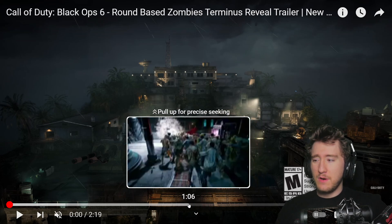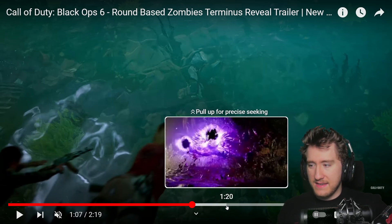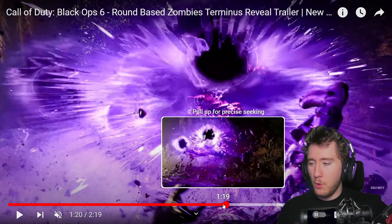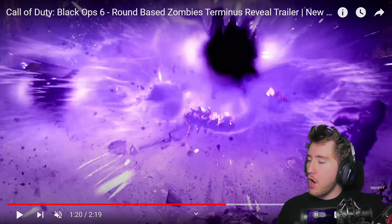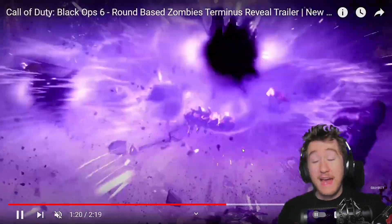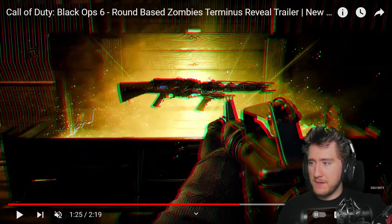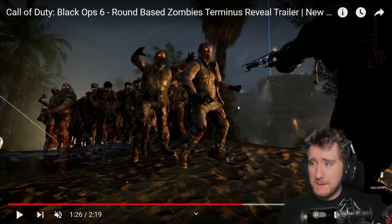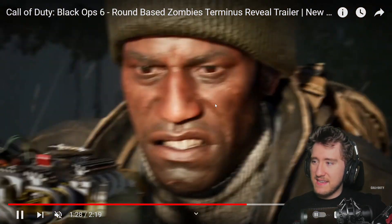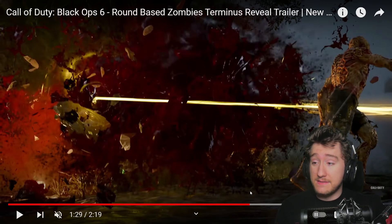That was pretty cool. So we have some underwater mechanics, similar to Zetsubo no Shima. This looks like some sort of black hole ability — I'm not sure what this is. It kind of reminds me of the Kazimir device, but he's shooting it. Is it an ammo mod? Is this like a Dark Aether ammo mod? That'd be pretty cool. Monkey bomb. And let's check out this new Wonder Weapon. In appearance it sort of looks like an upgraded version of the Ray K from Firebase Z, but it's got that same lightning beam effect like the Ray Gun Mark II V does in Alpha Omega, so that's kind of neat. I really liked that Wonder Weapon.